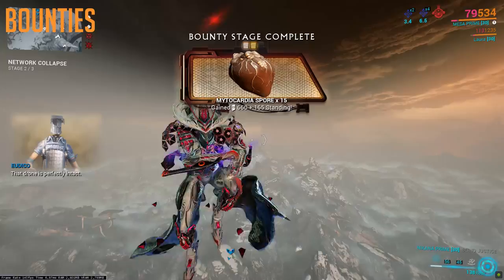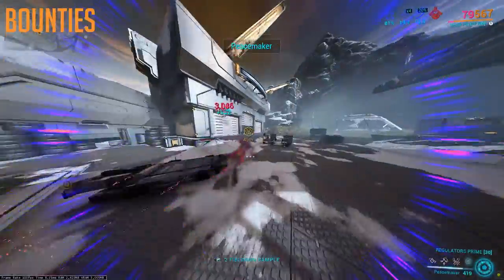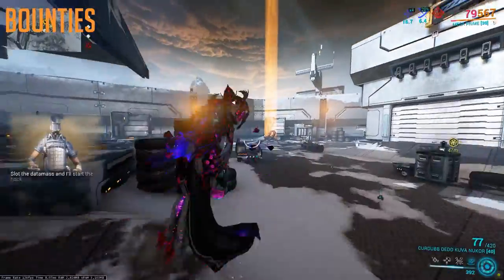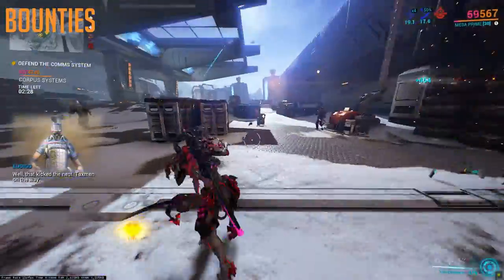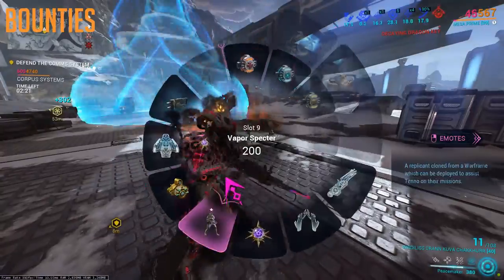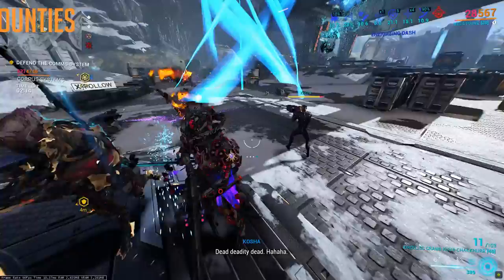In our previous video, we talked about re-rolling bounties and what it is, and Fortuna does have this as well, but it's not the same. For Fortuna, you can take over a camp, which requires doing a little mini defense mission, which can then allow you to run bounties from a new location, sort of like the tents in Cetus or the mothers in Deimos. But in Fortuna, you can only run these re-roll objectives once, meaning you can never spend any time getting a good objective bounty, and can only really do so on the default bounties that are given.